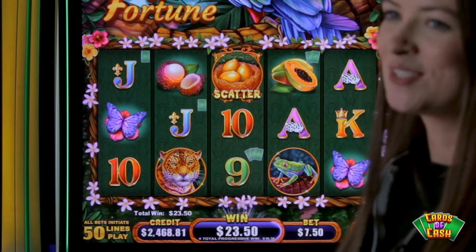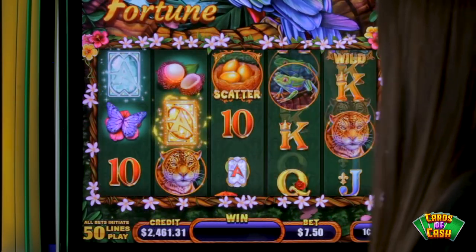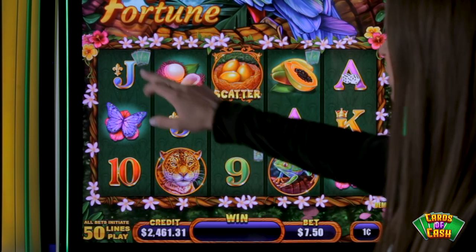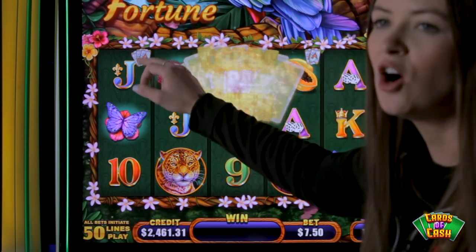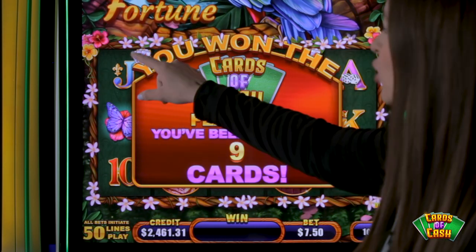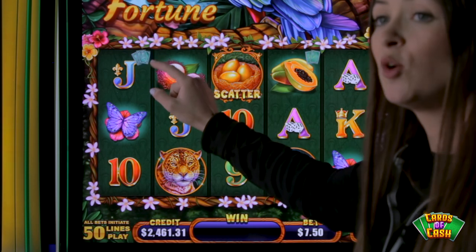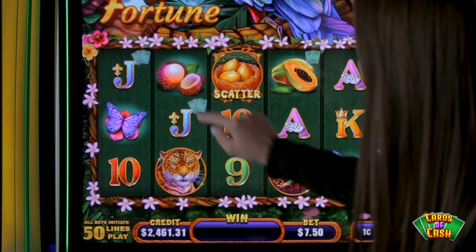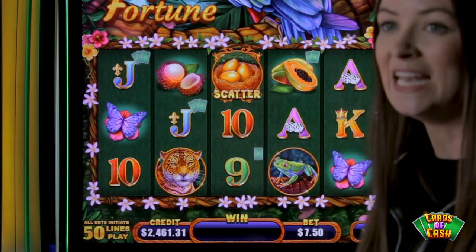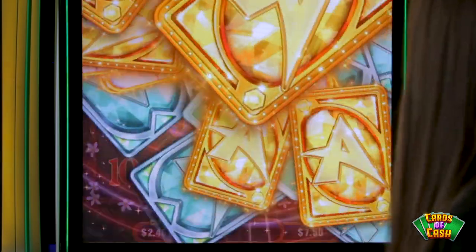Let's take a look at some features. I'd like to show you the Cards of Cash feature. What you'll want to see is you'll notice these little overlays of these cards over your symbols as you're playing. You want three or more to initiate that Cards of Cash feature, but what you hope for is a three here, a three here, a one here, a two there, equaling nine. You could start at three, but we've got nine here. Let's see how this goes.